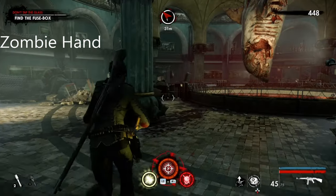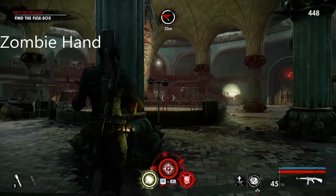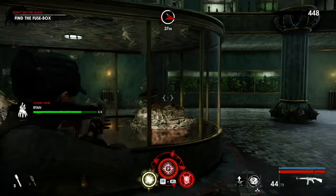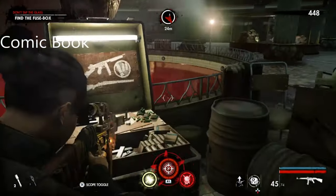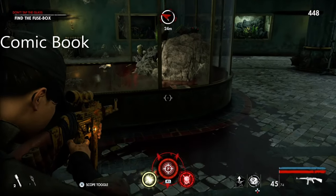This is the zombie hand of chapter 3. When you come to the shark, it's just the first tank next to his eye — it's just right here. The comic book is next to the ammo, so it's just on this enclosure.